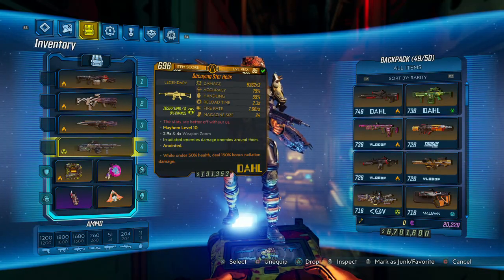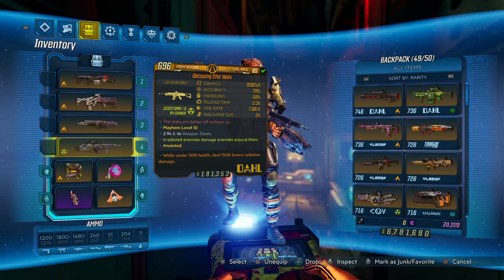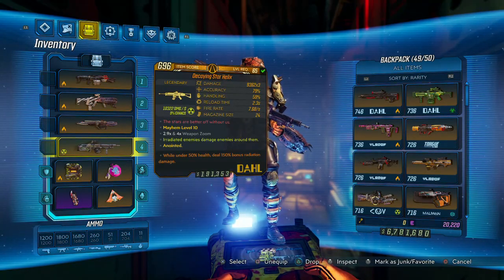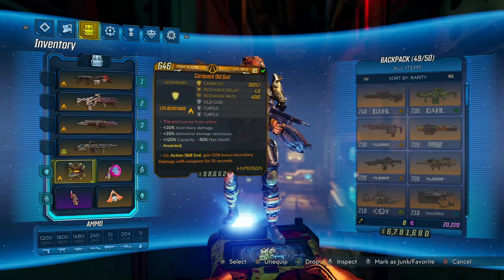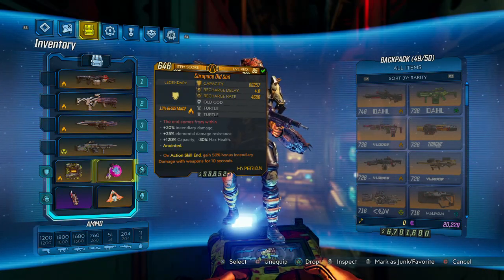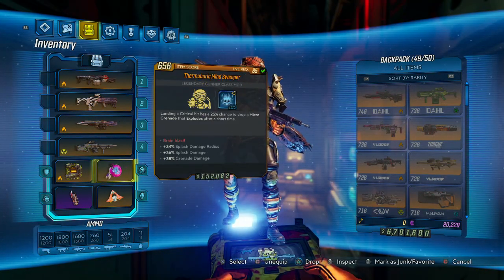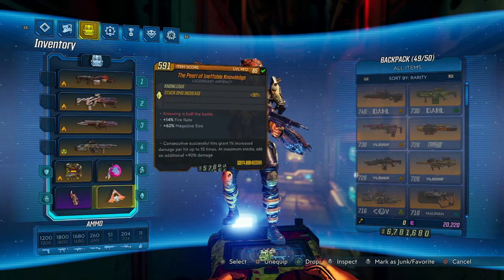So obviously it'd be better if it was cryo, fire, or even kinetic, but it's okay — we'll just double down on the radiation. We'll get the fire boost in Skag Den and all that good stuff. Big Surplus with our Old Guy, which would be nice. We also got the Minesweeper on standby, so we are gonna be running Half-Life Sweeper again.